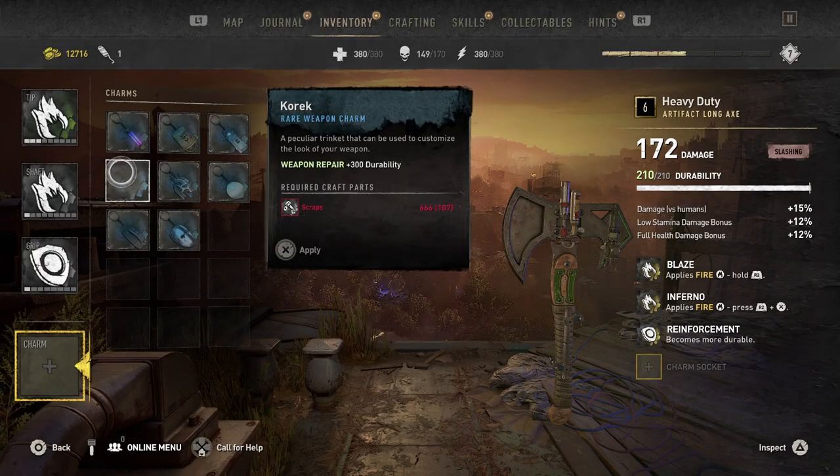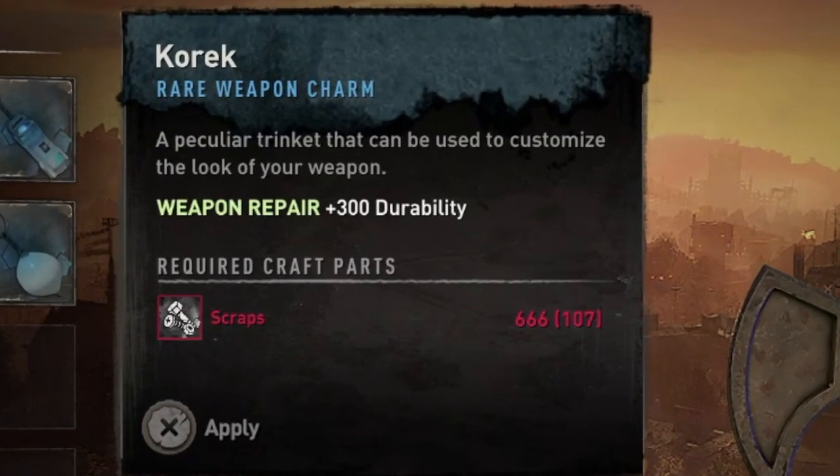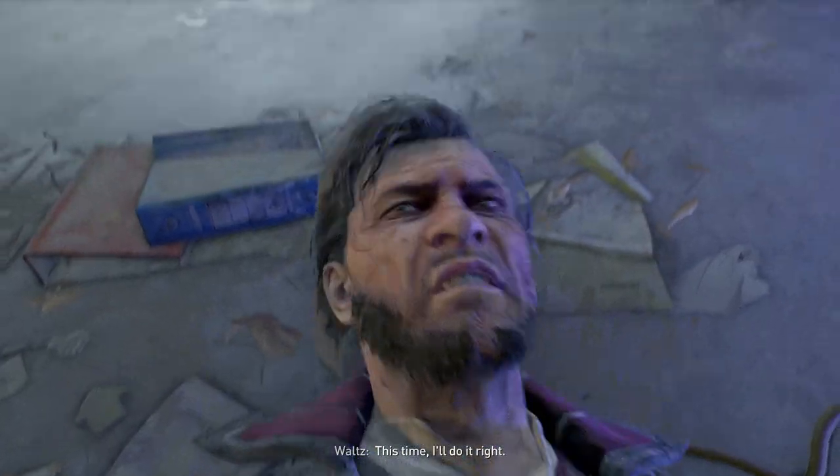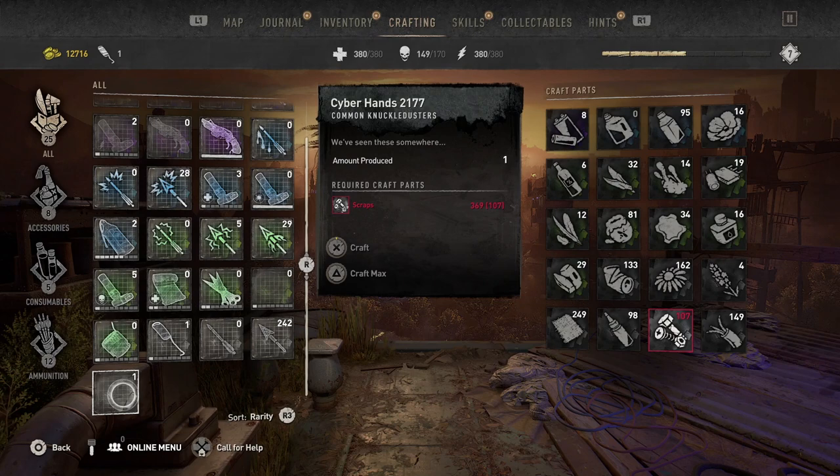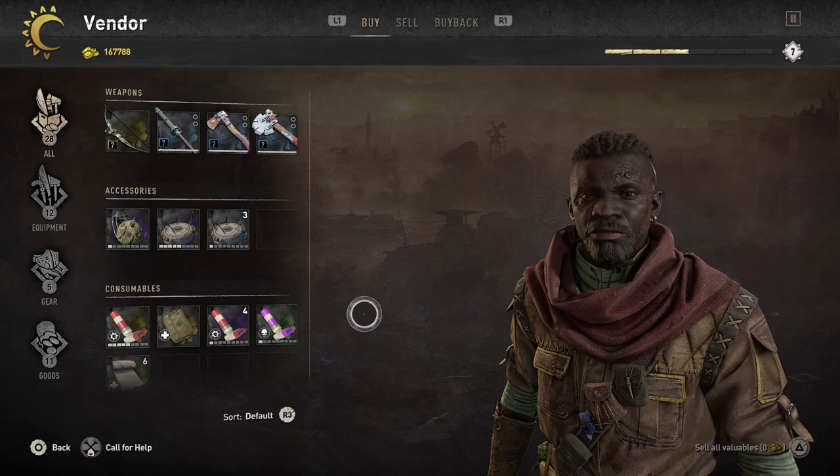As for the quark charm, you now require 666 scrap to repair your weapon. This amount of scrap is ridiculous — you might as well find a new weapon. A weapon costs about 300 scrap to craft, and vendors sell you 30 scrap maximum. At least make the charm cheaper.